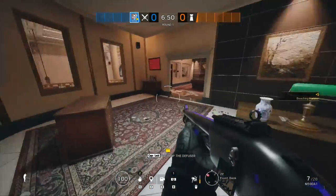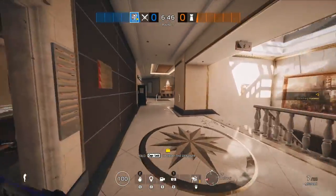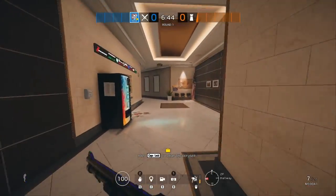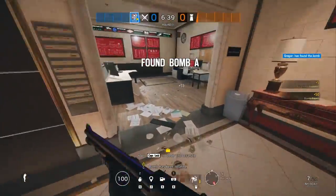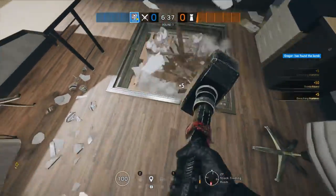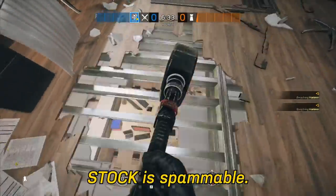Front Desk. Second Floor Hallway — Hallway Hatch, which leads down into Open Area. Stock Hatch — also looking down into Open Area — Stock is spammable.